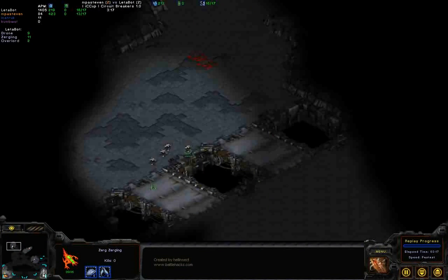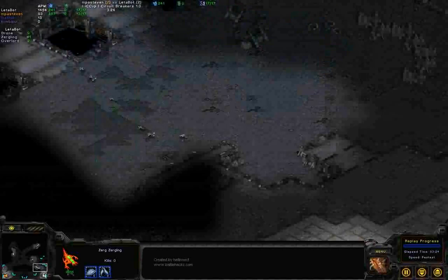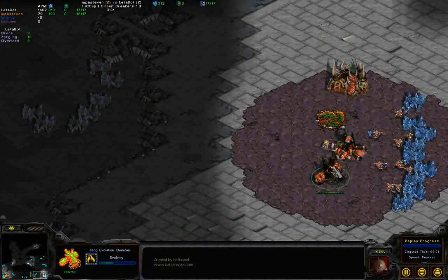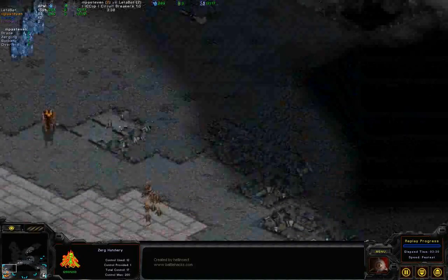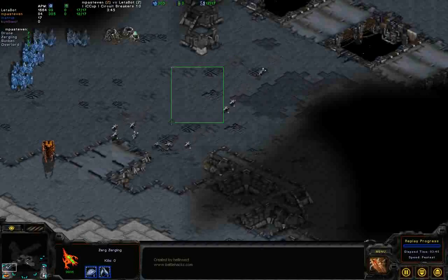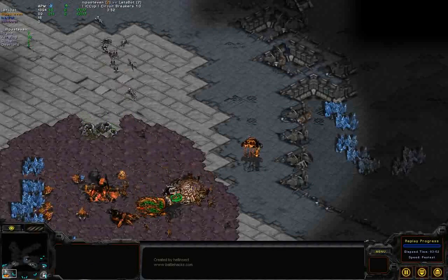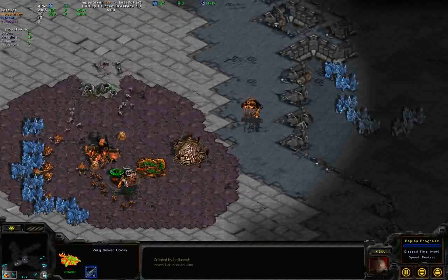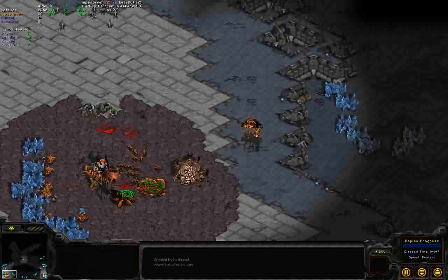In the middle of the map, MPA Steven is rounding up a couple of KillerBot's Zerglings, and now four Lings are advancing upon the main base with six more just hatched from the hatchery. Speed and plus-one weapons are researching for MPA Steven. Meanwhile, KillerBot is going for another hatchery and has built a defensive sunken. It looks like MPA Steven is safe with the sunken, and KillerBot is losing a couple of Zerglings for no good reason — the sunken doing a lot of damage from the rear.